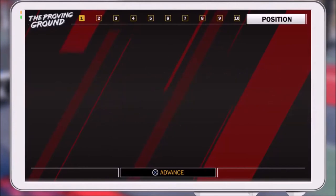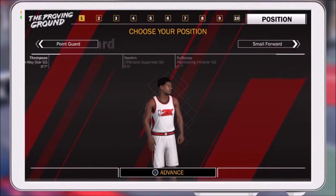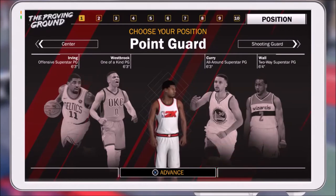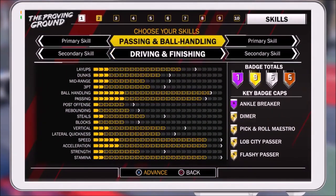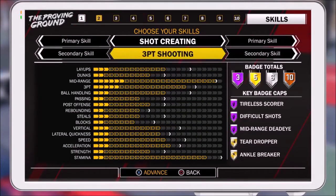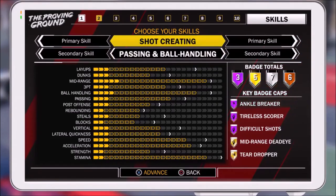For the point guards, there's been a bunch of speculation about all the different types of builds and everybody's got their own idea. This is my opinion from my personal experience — I'm a 90 overall, I played this game a lot. I'm gonna give y'all two builds that are the best in my opinion. The first one I went with is a shot-creating and passing ball-handling build. This is the best all-around build for point guards, period.